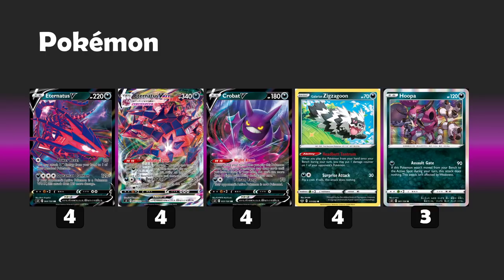As soon as you evolve into your VMAX, you activate the Infinity Zone ability, which allows you to open up to eight bench Pokemon as long as they are all dark types. That's why you're only seeing dark Pokemon in this list — otherwise it would be great to have the Dedennes, the Oricorio-Gx, the Jirachis, all those tech Pokemon that we know and love. But Eternatus limits you to only playing dark Pokemon to extend that bench and use the Dreadend attack, which does 30 times the number of dark Pokemon in play.